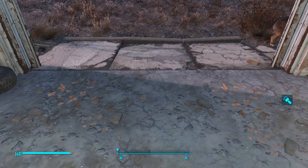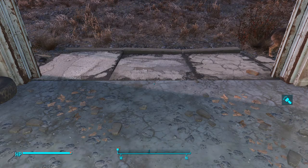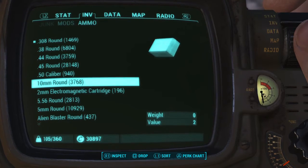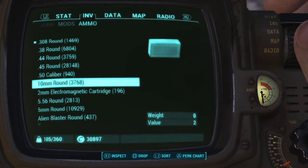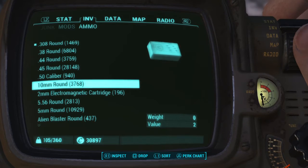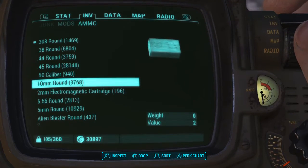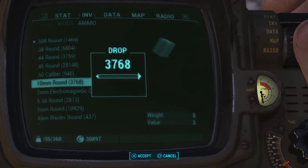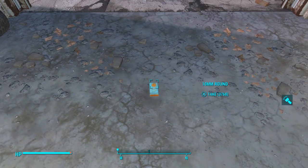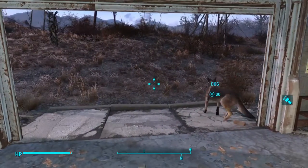Without any further ado, what we're going to be doing is essentially the same Dogmeat duplication glitch that I outlined in my very first video, but we're going to be doing stacks of items. As of version 1.02, the infinite caps glitch has been patched, so it's not so easy to just buy out of vendors' inventory. But doing this you can get infinite amounts of ammunition, stimpaks, chems — anything that has a quantity next to it. Anybody that's tried this before knows that Dogmeat usually only drops one item, so you tell him to pick up all these rounds but he only picks up one and drops one bullet on the ground.